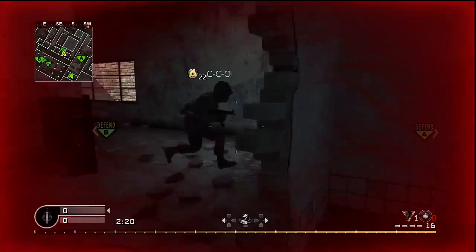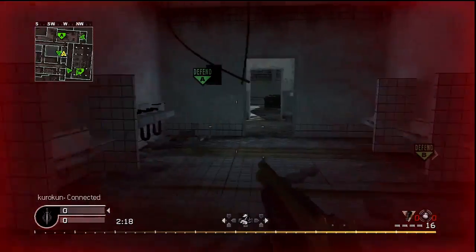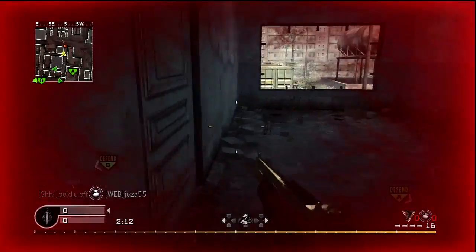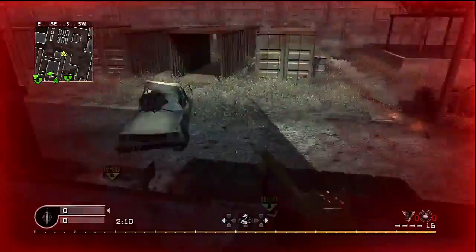Vacant was one of my favorite maps because it's perfect for the shotgun — it's close range, it's small, not big at all. And if you use Akimbo on the shotgun, then you're pretty much unstoppable.